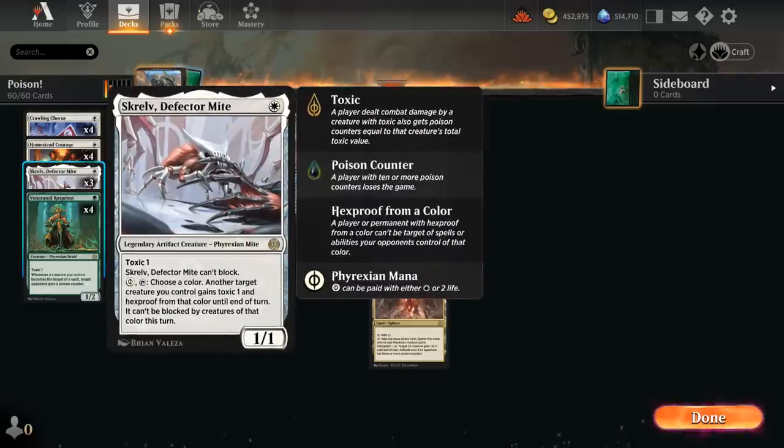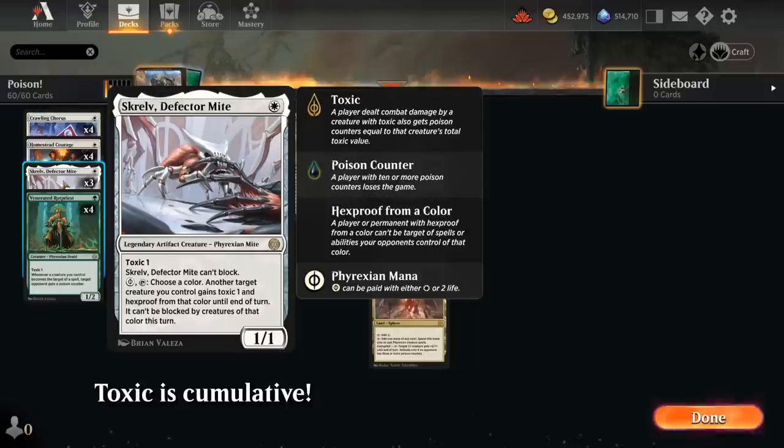At 1 mana we have Defector Mite, a 1/1 with Toxic 1 that cannot block. You can also pay 2 life or white mana, tap it, choose a color, and then another target creature we control gains Toxic 1 and Hexproof from that color until end of turn, and cannot be blocked by creatures of that color. The Defector Mite is great at protecting our valuable creatures but can also help push damage through on a stalled board, especially if the opponent only has creatures of one color.